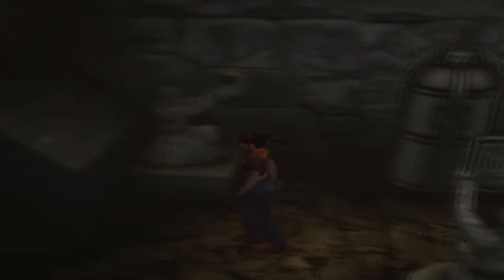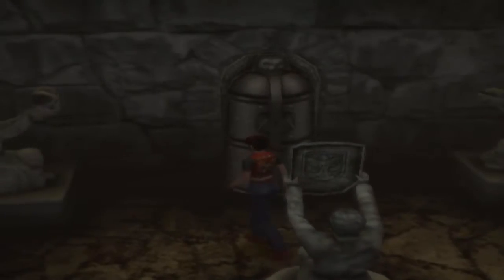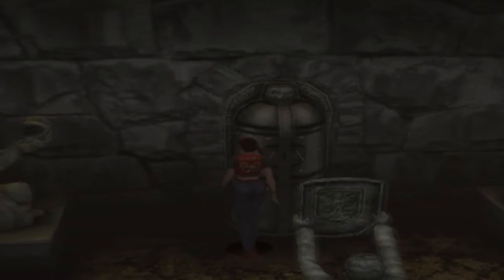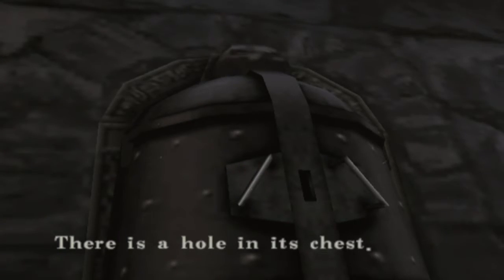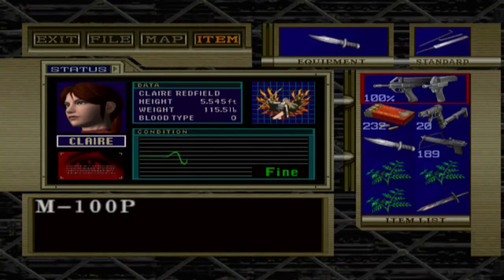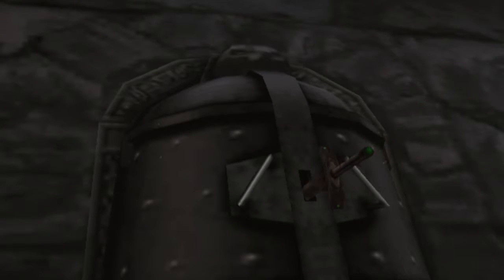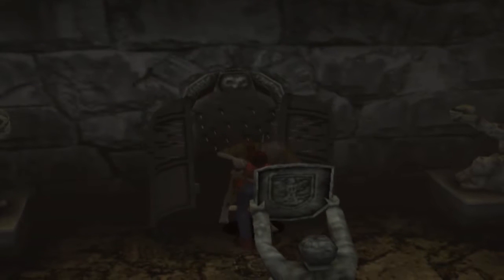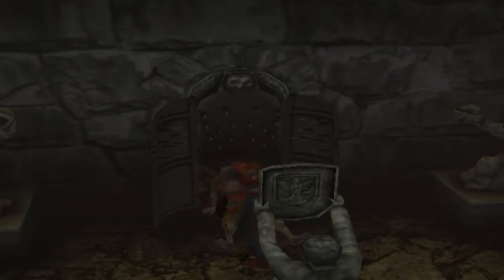This seems needlessly complex. Dura, it was you — I wasn't even looking in the middle. The statue is made of iron. There's a hole in its chest. Let me guess, I stuffed the sword into here. That was a cheap game.